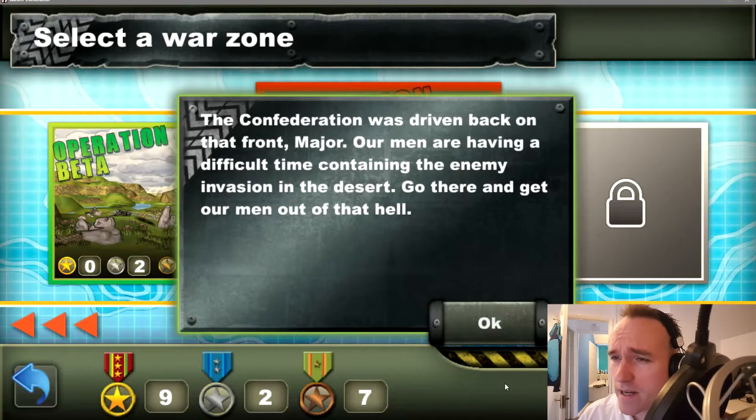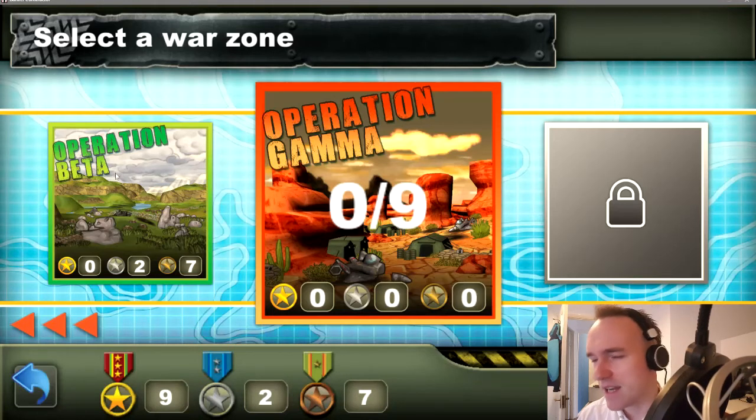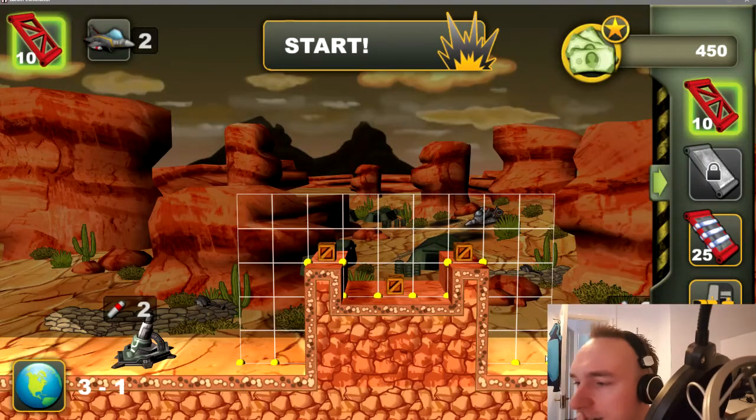The Confederation was driven back on that front, Major. Our men are having a difficult time containing the enemy invasion in the desert. Go there and get our men out of hell. Okie dokie, let's have a bash at this then. Operation Gamma. Alright, fine — Squiggly Bob, you win. How did you know it was going to be Gamma? I'm sure it should be Charlie. Oh well. Let's go — Mission 19. Let's see what we've got here.